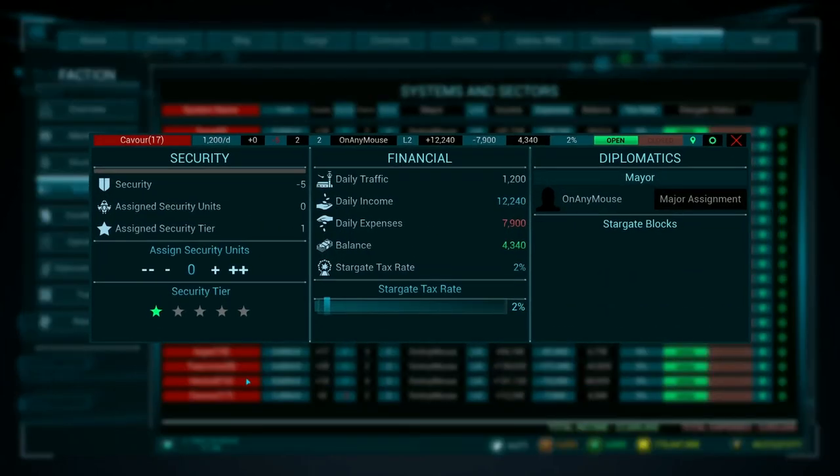Let's do the same thing for system 17 — I want it secured to level two as well. So let's add some guards. That takes us up to 20, so we'll pull that back. We don't need many guards here — five guards gets us to level four, so we'll stick with that. And we'll set that to 5% tax rate as well, the same as all of my other systems.